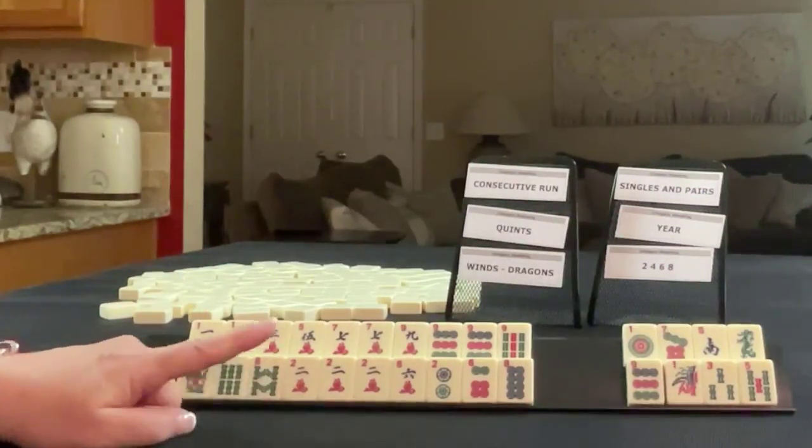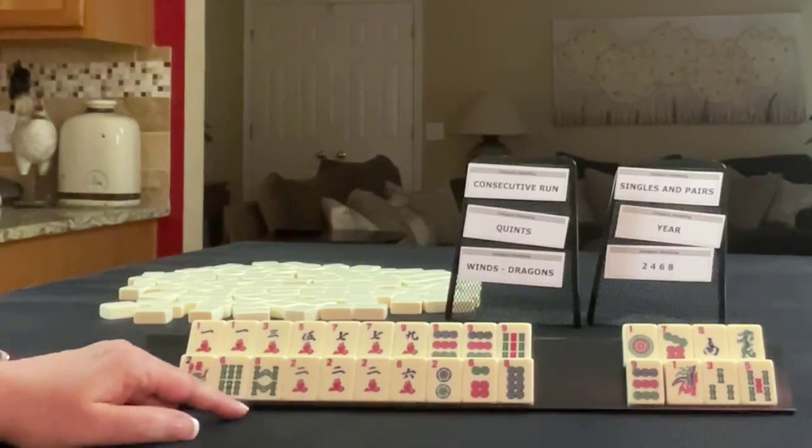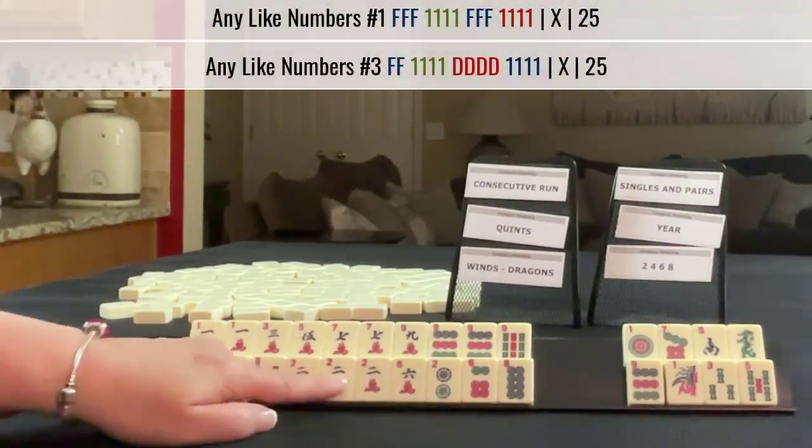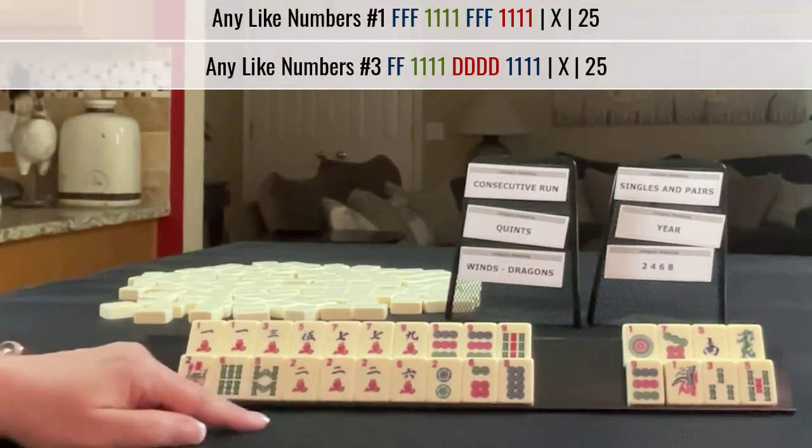We have a gap hand — no four — but what we could do as a backup is play like numbers with twos, or maybe a year hand if we get white dragons.